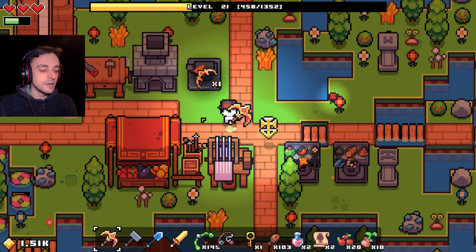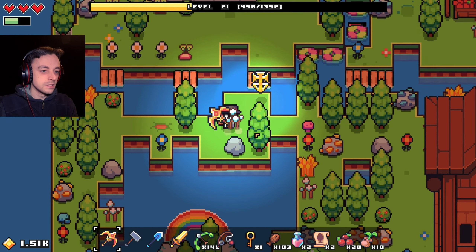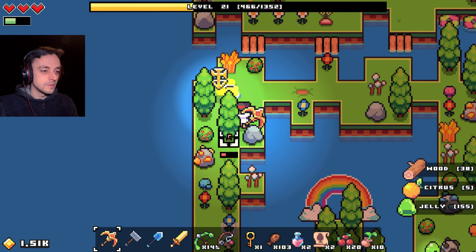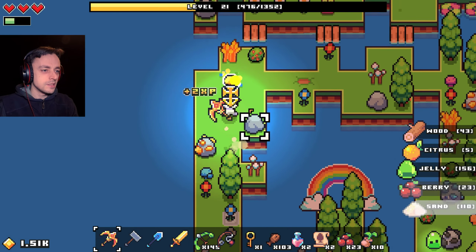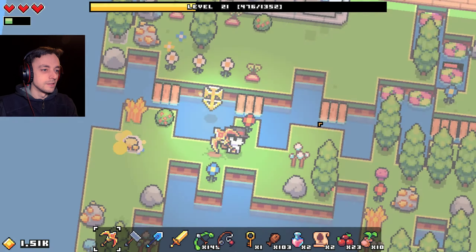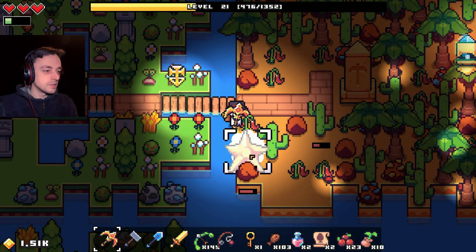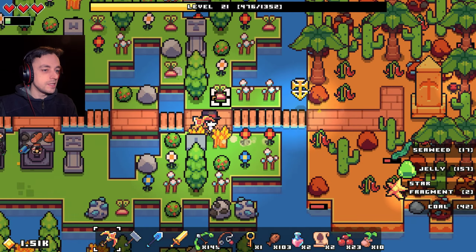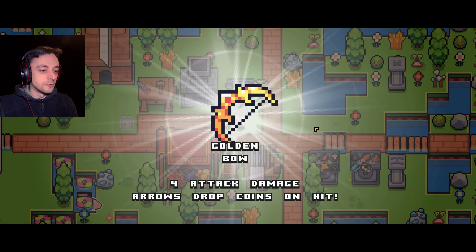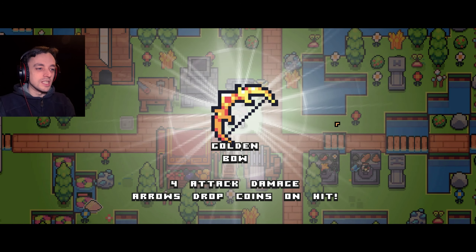I'm going to have to find a really good way of getting money fast because then I can open up as many islands as possible. I also need more life — we only have three hearts and I know you can get more than that. Golden bow — make us the golden bow. They always take ages, these things. Has it done something to that mushroom? That's another one of those stars — somewhere around the map. Oh, it's over there! Let's grab that. Golden bow: four attack damage, arrows drop coins on hit. Awesome!